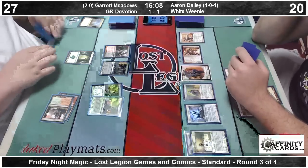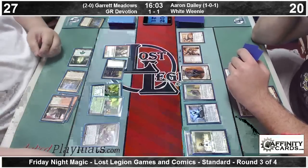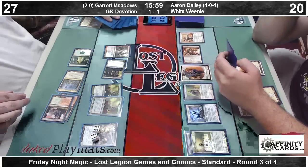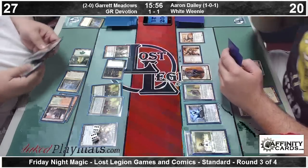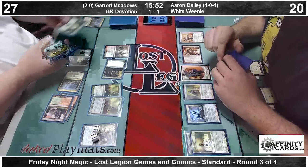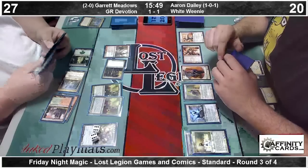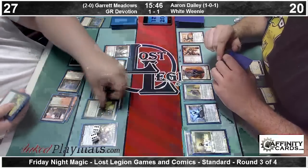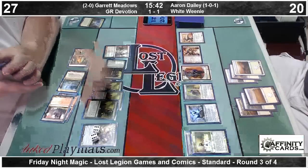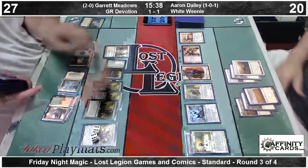Garrett untaps and taps Nykthos for seven, chaining into another Nykthos — let's go down to five, go to twelve, thirteen, fourteen. Genesis Hydra for twelve — this isn't going to get out of hand, although Aaron is a Banisher Priest deck. Twelve cards pulled off the top — anything in Garrett's deck, any permanent will come into play of his choosing. He doesn't have anything costing more than seven, and we get the fourth Nylea's Disciple, gaining him eleven life — up to thirty-two.